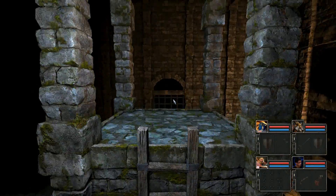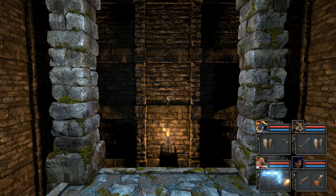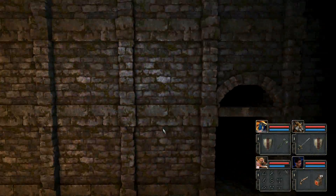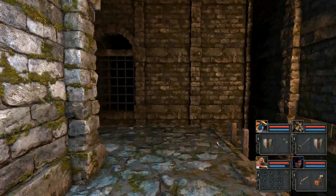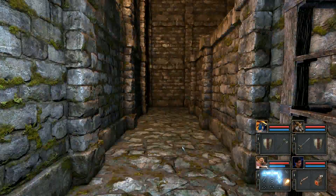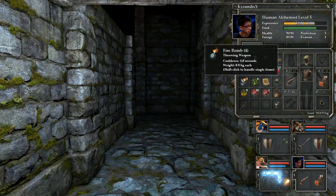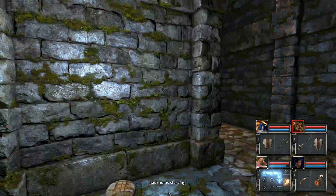There's a ladder here. This area seems pointless to come up — I don't know why. Oh, there's a ladder over there. I will fall down then, carefully. Is there anything down here? There's explosives — oh yes. And some food, very nice.